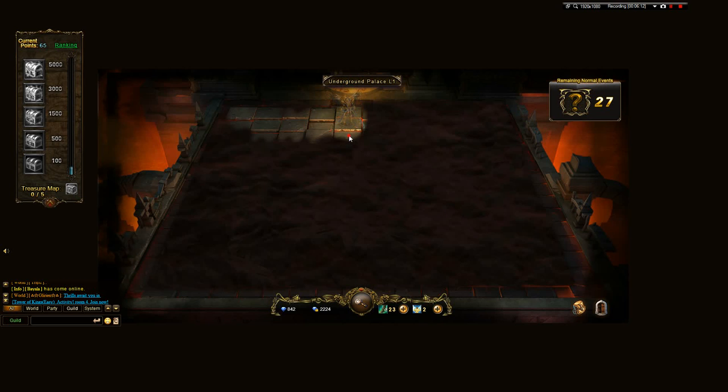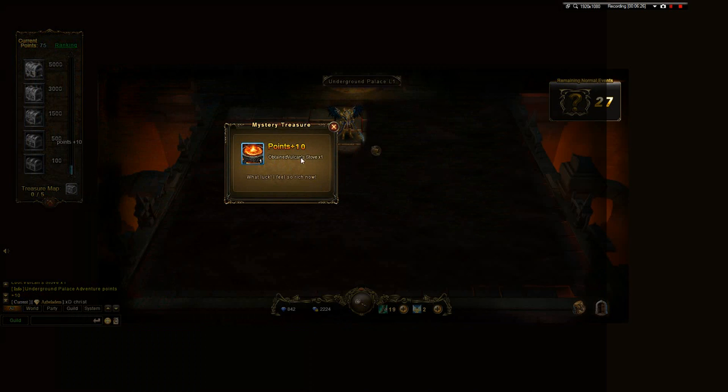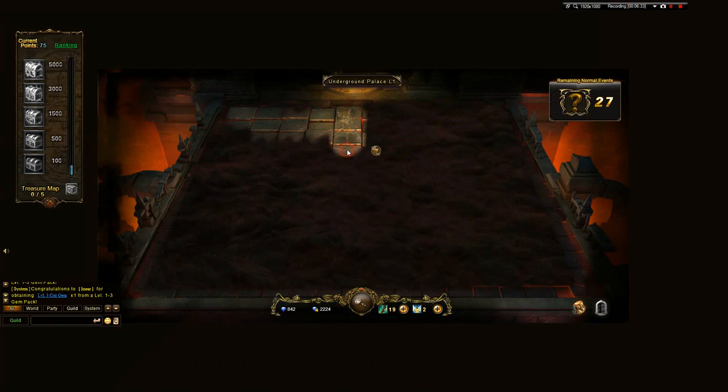There's a hint here about searching. Searching will take three steps, but I'm going to do it — got a Vulcan stove. That's supposedly very good.